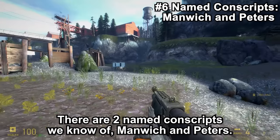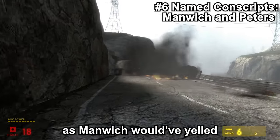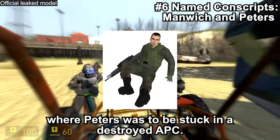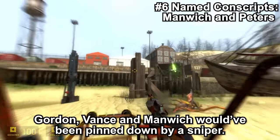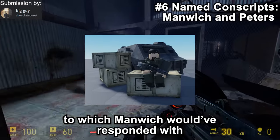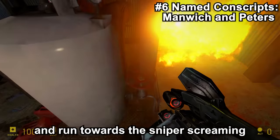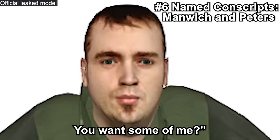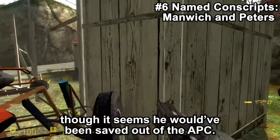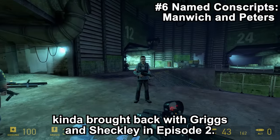There are two named Conscripts we know of: Manwidge and Peters. They seem to have been friends, as Manwidge would have yelled 'Hang on, Peters, we're gonna get you out of there' in a scene alongside Captain Vance, where Peters was to be stuck in a destroyed APC while Gordon, Vance, and Manwidge were pinned down by a sniper. Vance would tell Manwidge to stay in cover, to which Manwidge would respond with 'Pussy,' then say he's gonna go for it and run toward the sniper screaming 'You want me? You want some of me?' — before being killed by the sniper. Peter's fate is unknown, though it seems he would have been saved from the APC. These guys were cut alongside the other Conscripts, and in my opinion, were kinda brought back with Griggs and Sheckley in Episode 2.